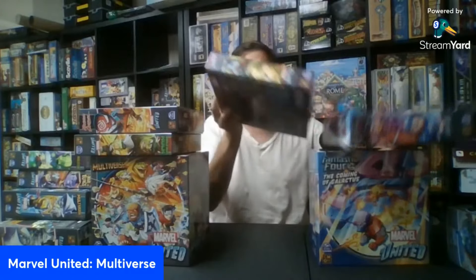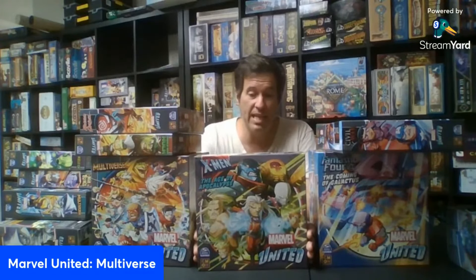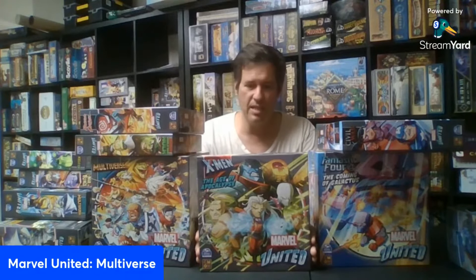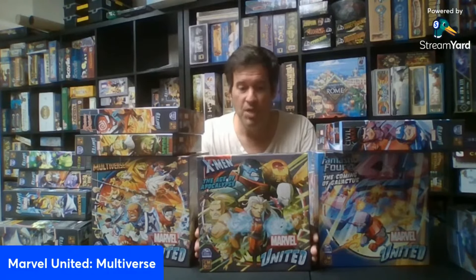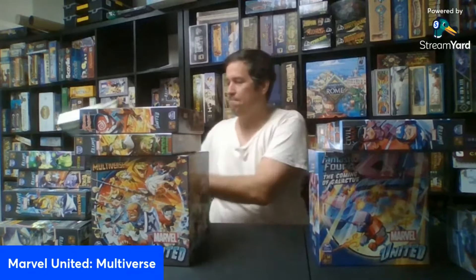X-Men Age of Apocalypse — I'm familiar with the timeline and enjoyed the game very well. Apocalypse is one of the hardest if not the hardest villain to beat — almost impossible it feels like. Dark Beast is so frustrating — not because he's hard exactly, but because you have to get things in a specific order while he's gaining power. It really forces you to walk a certain path, and I love that even though I hate it, because I've never seen it done before.